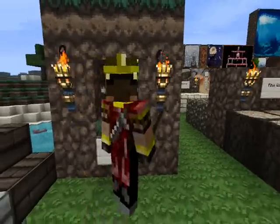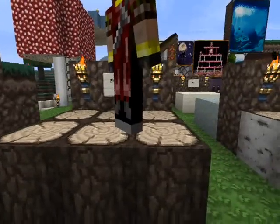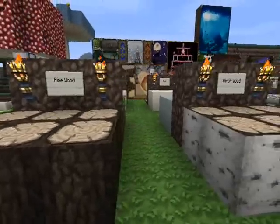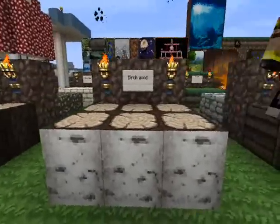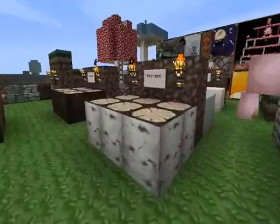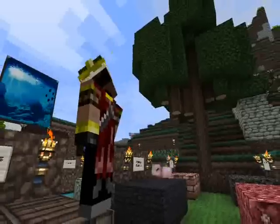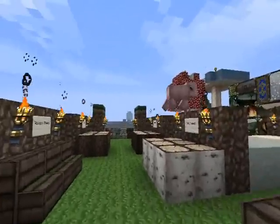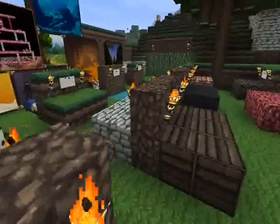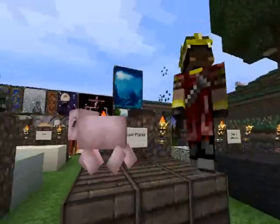Iron bars — which I never realized why he put them in there, but I forgot about them. They're in strongholds and stuff. Pretty cool. Here we got some pine wood. Pine trees are in the winter biome, though they don't really look like pine trees — pine trees are pointy. He should probably make it more like a Christmas tree look. Anyway, keep moving on.